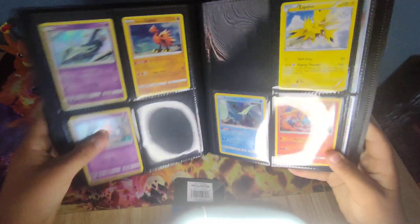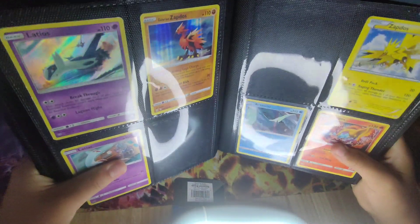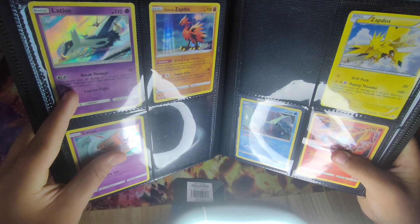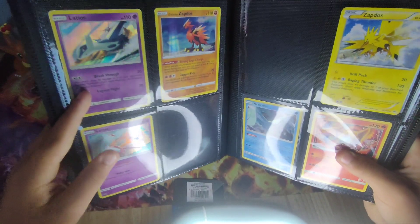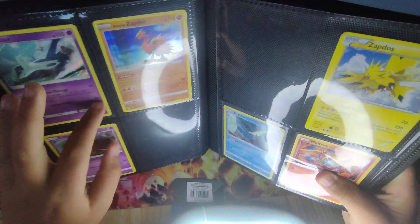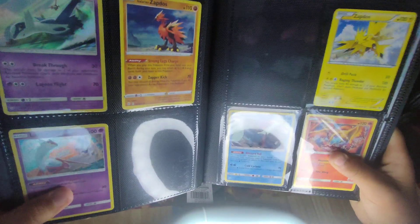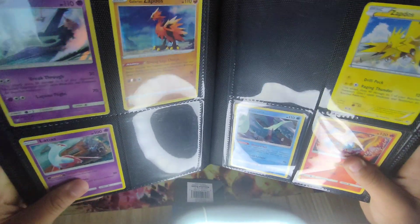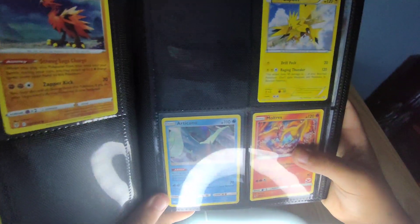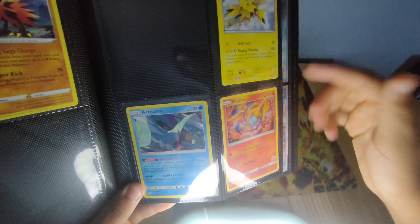Here are my legendaries. We have Latias, Latios — the Latias is actually a promo holo. I got my Galarian Zapdos, and you might wonder what these two empty spaces are for — they're actually for the Galarian and Kantonian versions of Moltres. Here I have the Kantonian versions of Zapdos and Moltres.